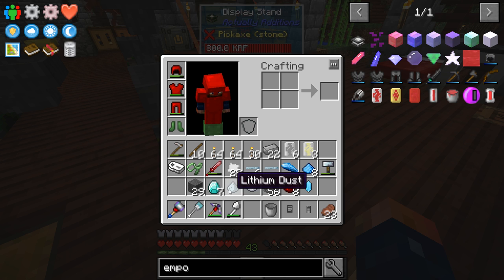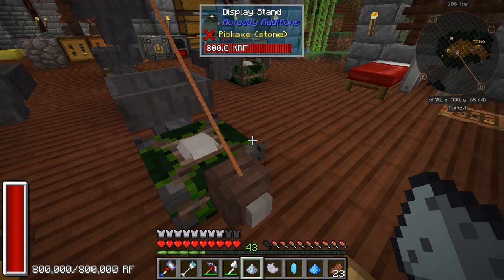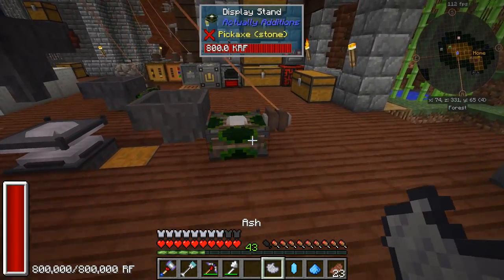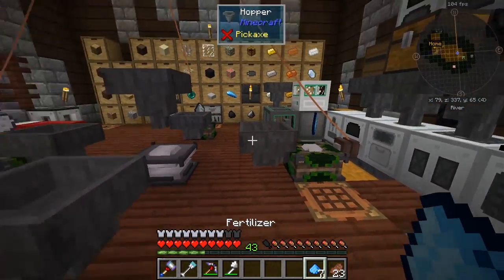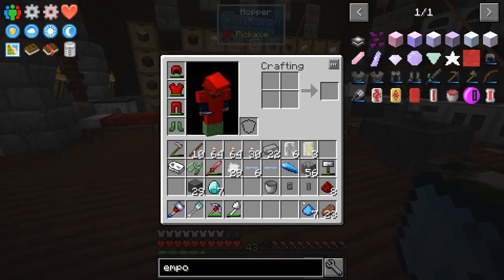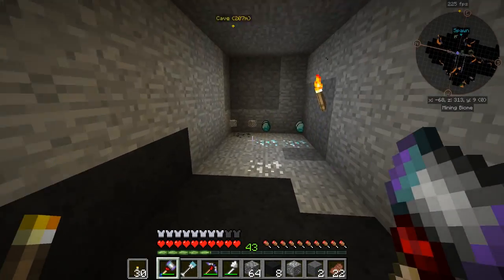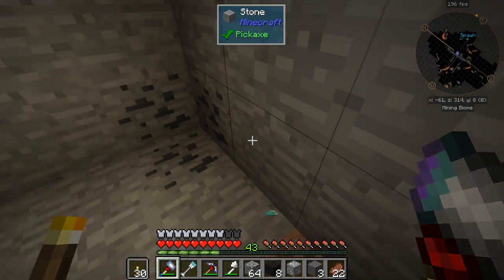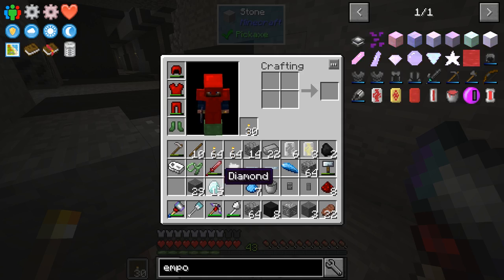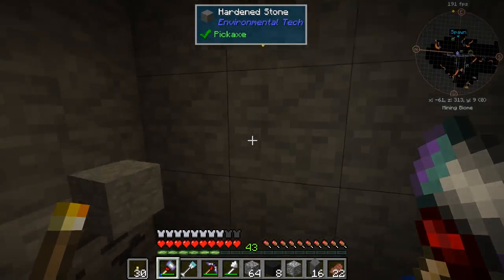I'll go ahead and set this up and then I'll be back with what we need. Let's go ahead and put this on here. We have everything we need — all we need is a diamond block. I'll be right back. I just came down the stairs and we got some more diamonds — a bunch actually. Now that we have them, we've got 15 diamonds. We had 7 in our inventory, so yeah, that didn't take very long.